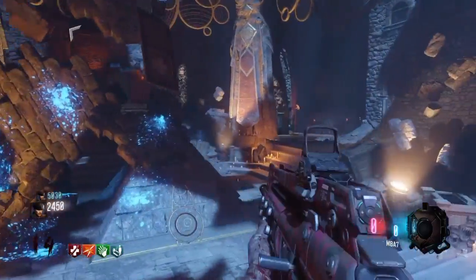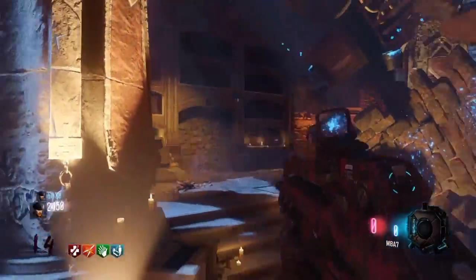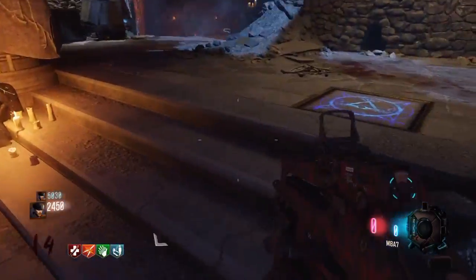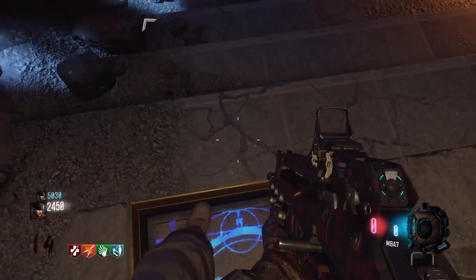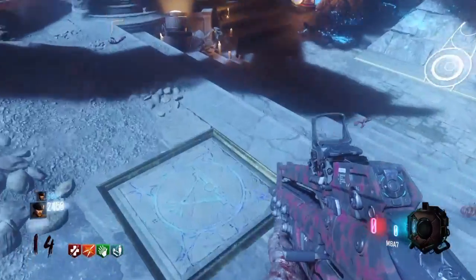So, number one step: you have to be in the rising jack area where the pyramid and all that, and you have to have all the pressure plates pressed. You got one here, just like in regular rising jack.